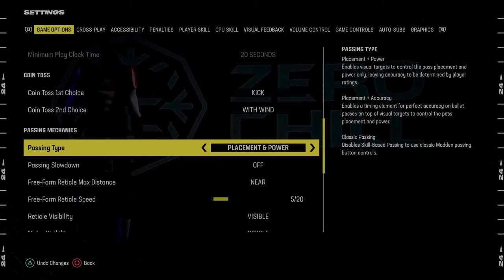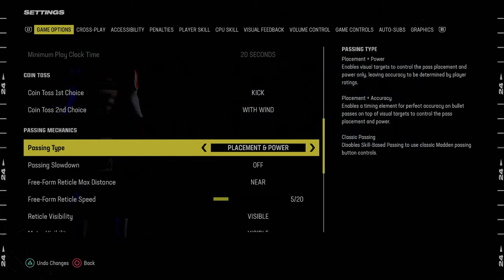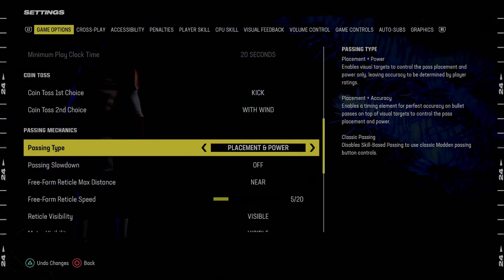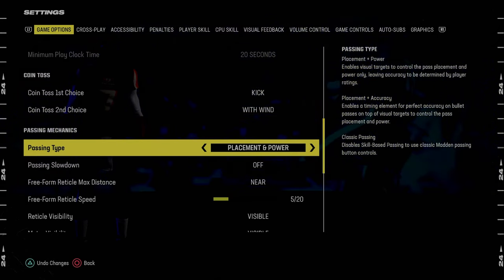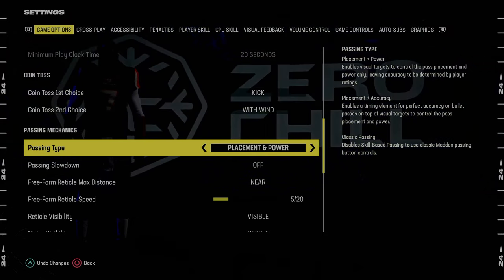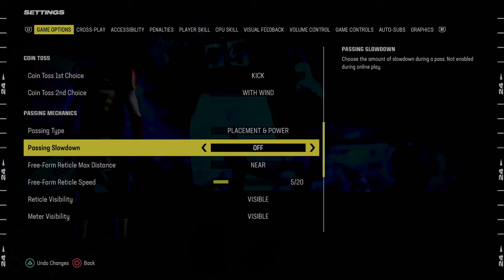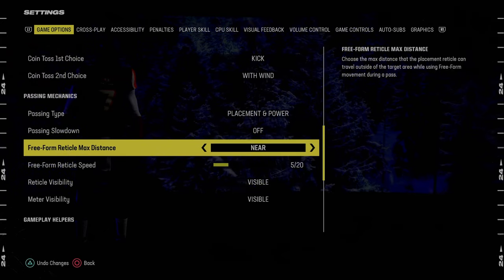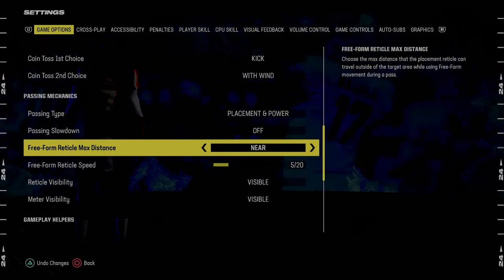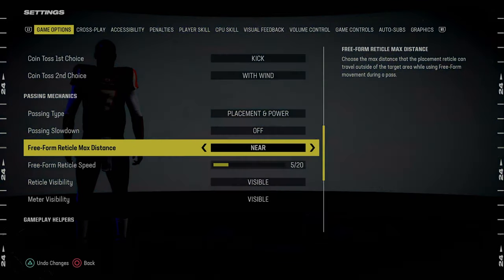For freeform passing, I feel like you have to use freeform passing in this game. I just don't think you can play on Classic anymore, and they've actually made it a little bit better and more forgiving than it was last year. For passing type, what I recommend is Placement and Power. Passing slowdown is going to be off. Freeform reticle distance, max distance — we're going to go Near. I find this to be the best settings, and I think a lot of people use these settings actually.